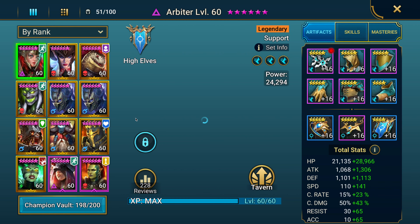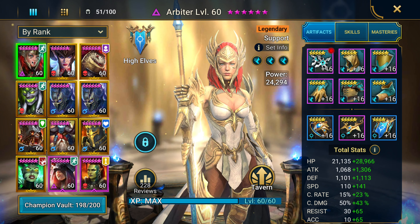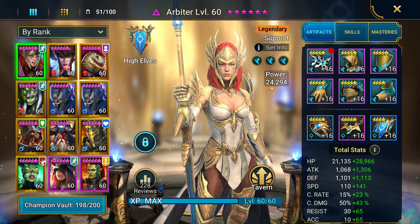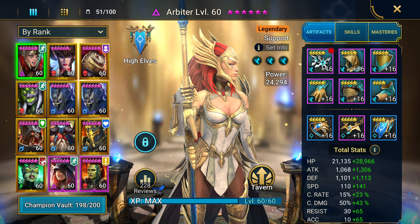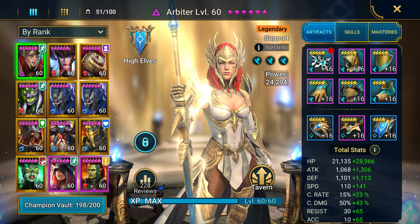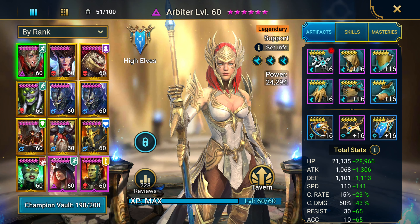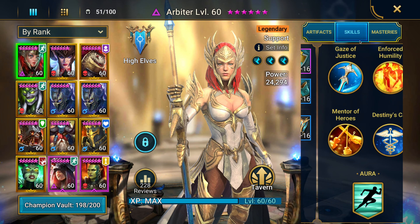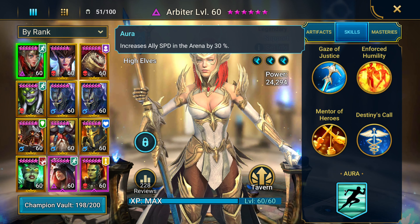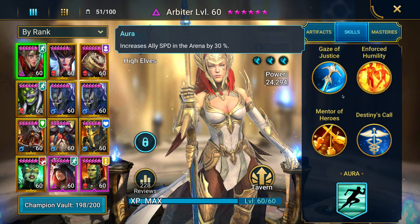We're gonna start with Arbiter. Her speed is at 251 — I could make this a lot better but you're limited to the gear you have. Her crit rate and crit damage are low, but she's not there for that. What she's really here for is her aura, which increases ally speed in arena by 30 percent.